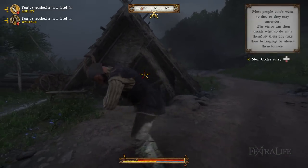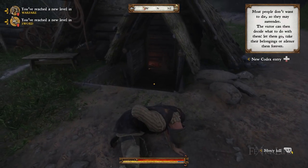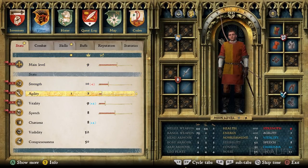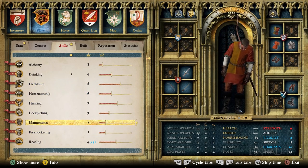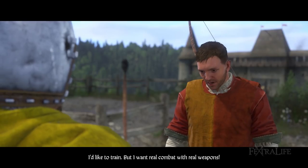Kingdom Come Deliverance has a unique and cryptic combat system whereby players gain levels and various skills, making them more effective. Just exactly how these levels affect your actual in-game character isn't really explained, except in an extremely vague manner. In this video, I will dissect and break down the different weapons and skills in hopes of filling the void.